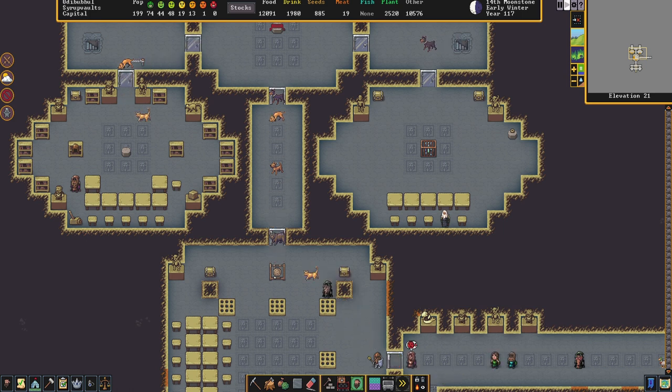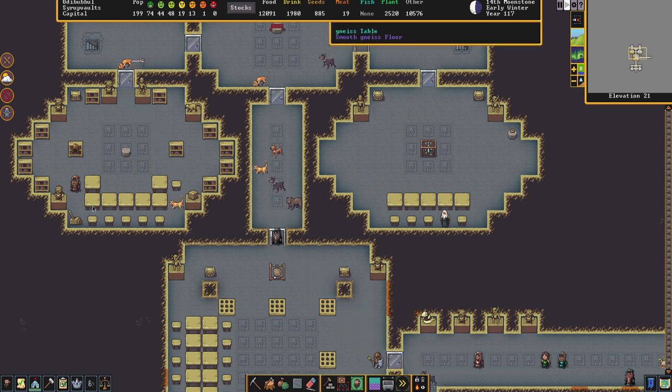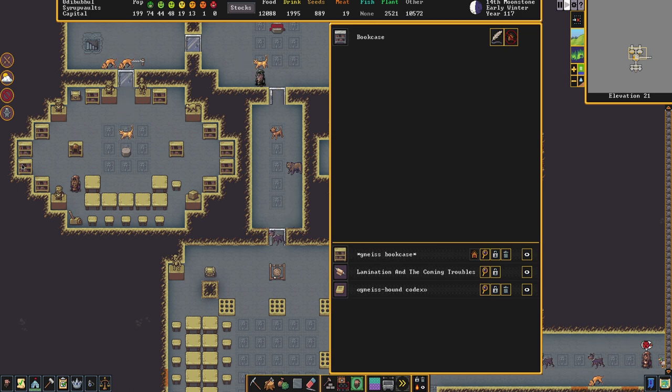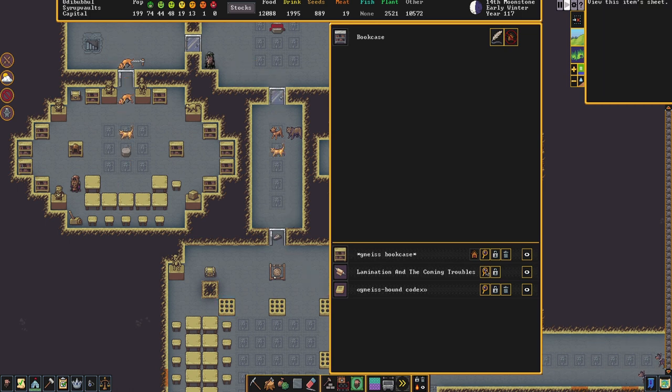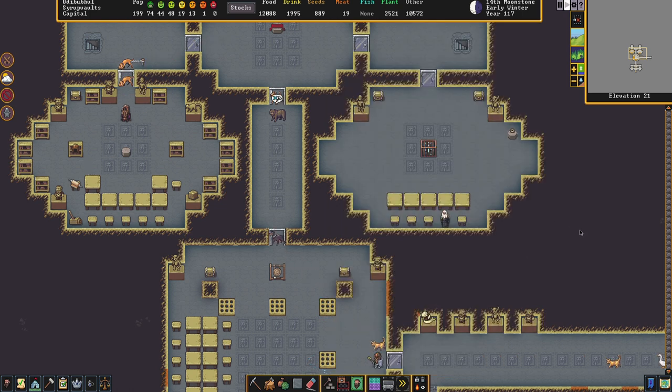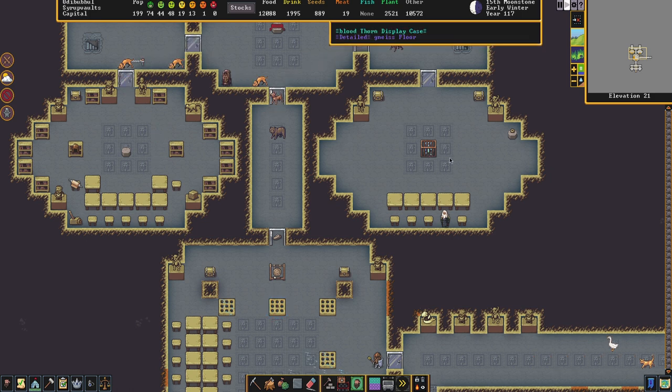Everything in the nice library is nice. The tables are nice, the chairs are nice, we have some nice bookcases, and even the books and scrolls themselves are nice. Every once in a while a piece of schist makes its way in here, but in general we only have nice books. On the left is the private library, and here is the public library.